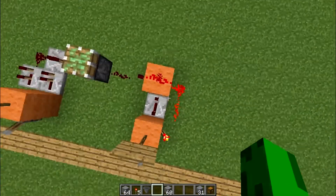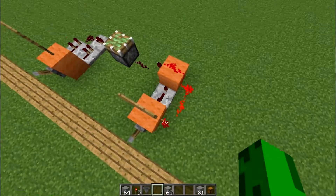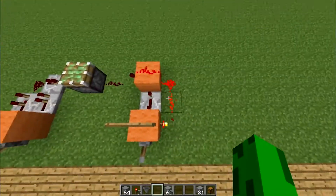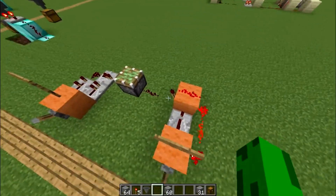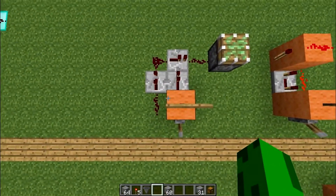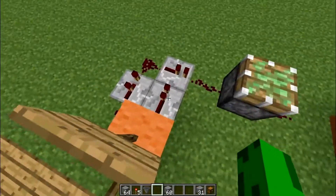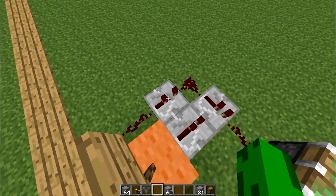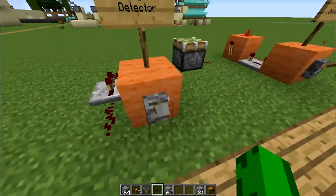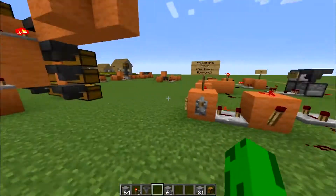The rising edge detector is pretty simple. You've got the input fed into a block, a torch on this side, a torch on that side, a repeater set to full delay pointing into that block, and a line of redstone going from this torch to power the block that powers that torch. The falling edge detector is equally simple and uses repeater locking. You have your input source block, a line of redstone feeding into two repeaters, the second with a one-tick delay feeding into the repeater that will be locked — and that creates the pulse. When power is on that repeater is locked; when it's powered off, the pulse goes out.